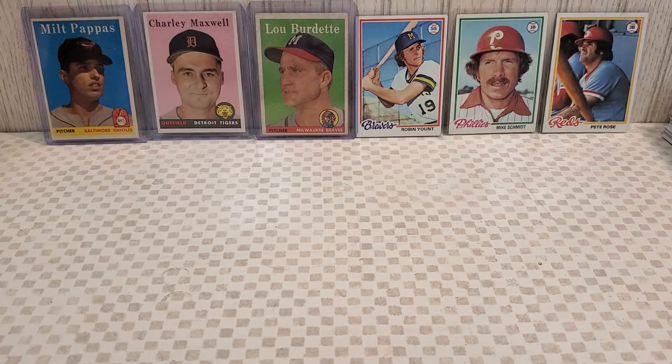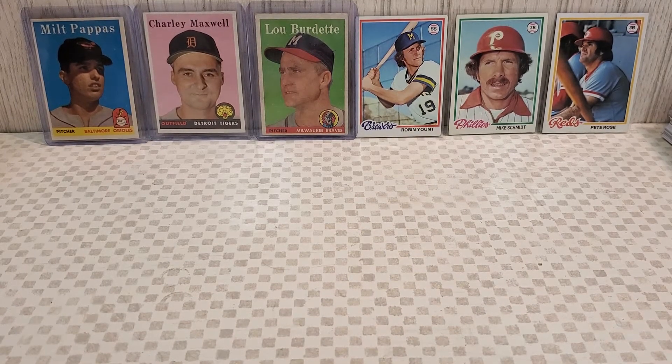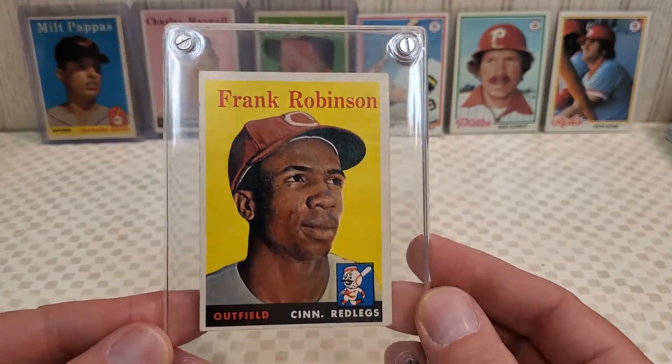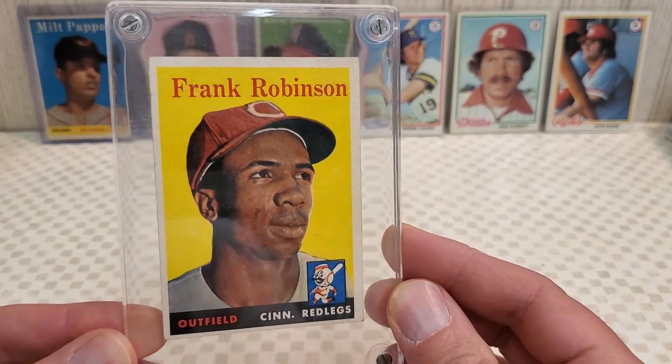Judging from the cards you see in front of you, you probably have a good idea of what sets they're from. I'm going to start off with the rock solid one that I really enjoyed picking up — from 1958 Topps. It's the second year card of a Hall of Famer, an absolute legend and probably undervalued in the hobby. And that is Frank Robinson. So I picked up a second year Frank Robinson card today, which I kind of like.